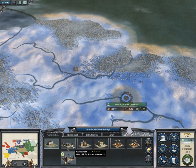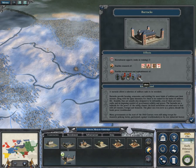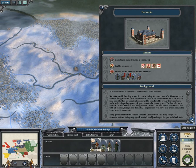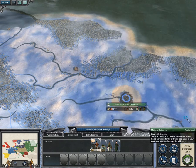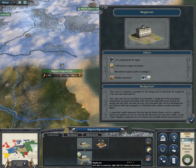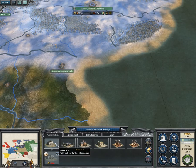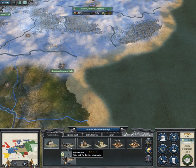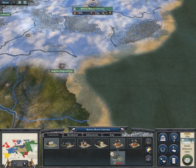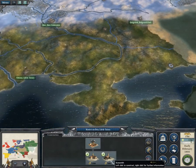That was kind of an experiment and I guess it failed, because I remember times when you had a terrible battle, lost like two thirds of your army, and two turns later you had all your troops back. That was not very good for global strategy. And now we have a whole new replenishment system, and I quite like it actually.